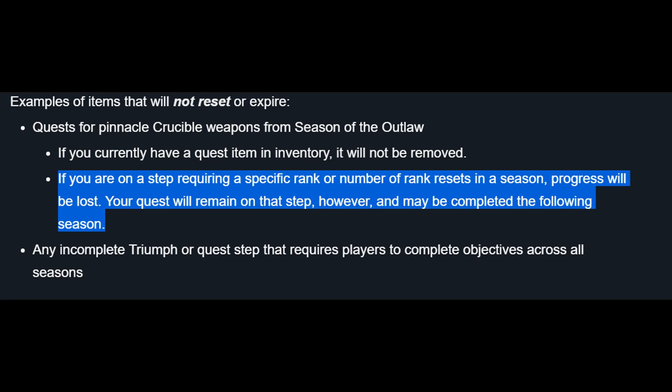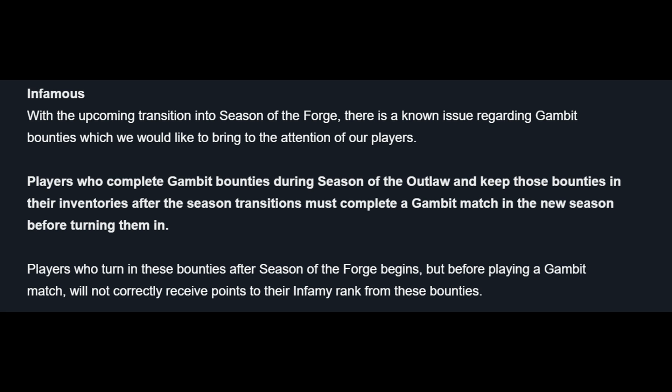Horde all of your bounties. For Gambit, you need to complete 1 Gambit match in the new season before turning your old bounties in — the rep for turning in Gambit bounties should be doubled. Complete and keep your Crucible, Clan, Vanguard, Spider, Petra, and Gambit bounties into the next season. That should help with Clan rank and the Petra and Ikora milestones. Don't worry about Scrapper bounties — they don't count towards Ikora's milestone.